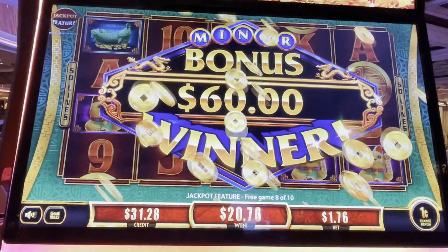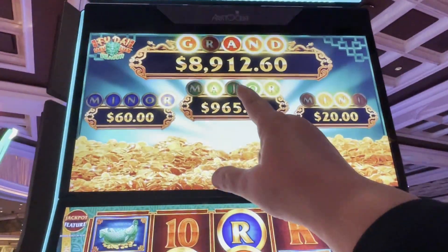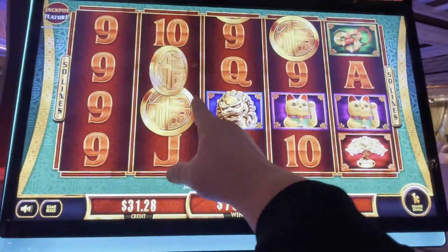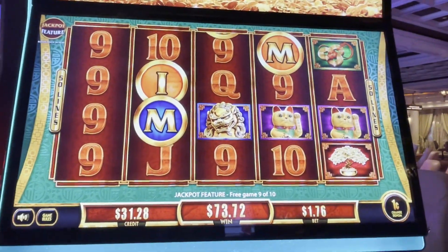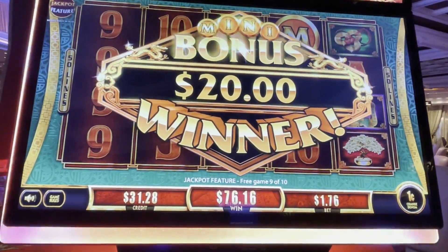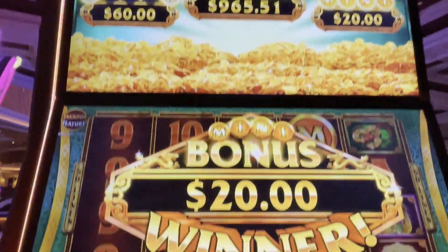All right, let's help it out here. There we go. And we got another. Oh, we just need that red R for the grand. Oh my gosh, we have two more spins, we need a red R. Come on, coins — red! Oh no, we got the mini for 20 bucks. It's all fuel in the tank. It's going to be almost a $100 bonus. We have one more spin. We need that red R for $8,912.